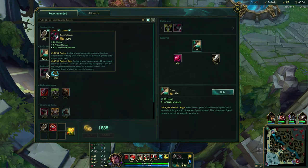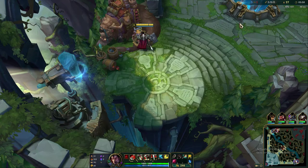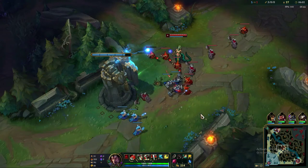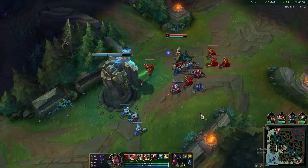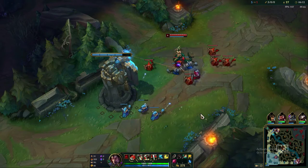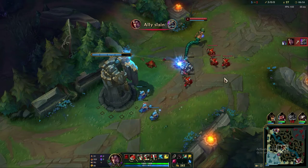For your first item, you want Black Cleaver in general. There are niche builds, and if you get really good at Darius you can build Trinity Force first — that's also recommended. But just as you're learning him, Black Cleaver gives you health, cooldown reduction, and damage — just good stuff. As you become more experienced, try building Trinity Force early; it makes you a real beast.